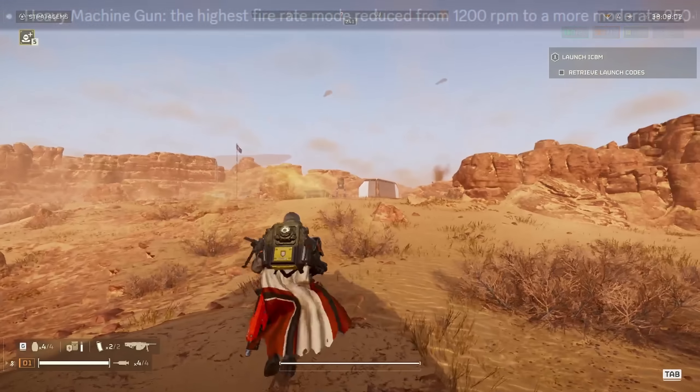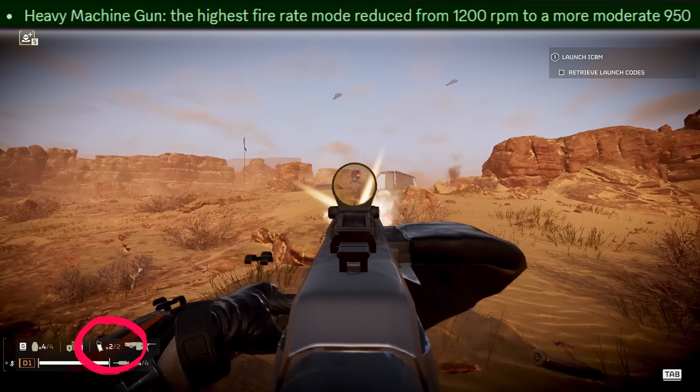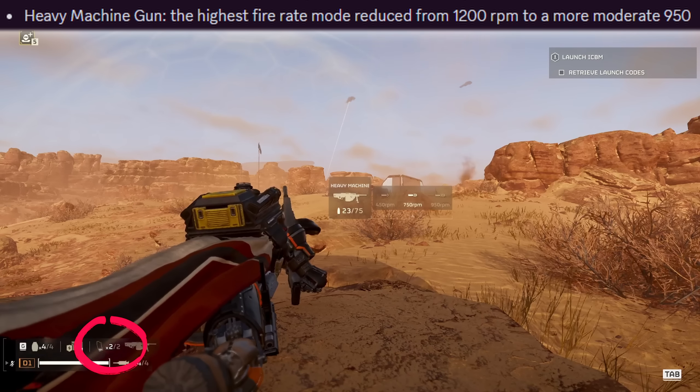The heavy machine gun's highest rate of fire mode has been reduced from 1200 RPM to 950, so it runs out of ammo slightly less fast. It's still garbage — I hate it and I'm never going to use it.